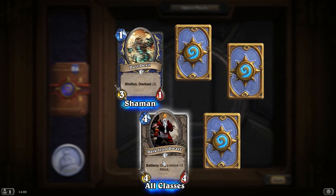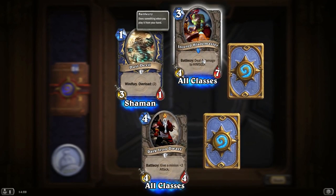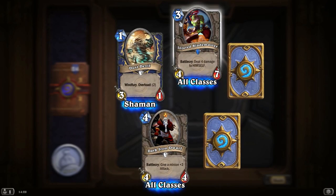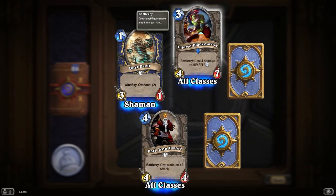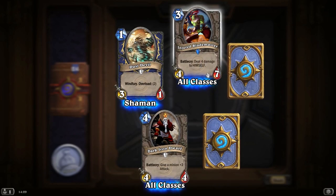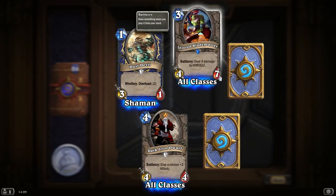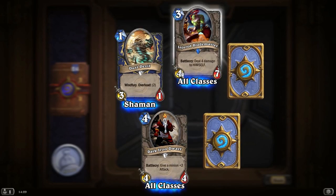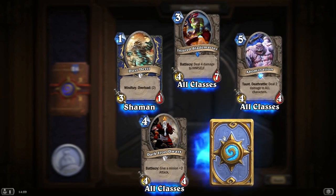Dust Devil — that's pretty handy early on in the game, but I don't really use Shaman that much. Deal 4 damage to himself, but he is a 4-7 for only 3 mana. I suppose it would be fairly good with a Priest because you bring him out and then heal him back up — so it would be a 4-5 for 3 mana. Abomination with Deathrattle, and another Abomination with Deathrattle — seem to be getting multiples of some cards here.